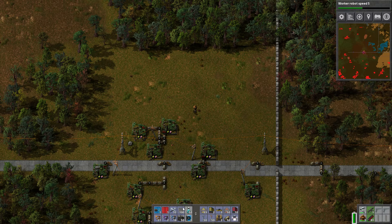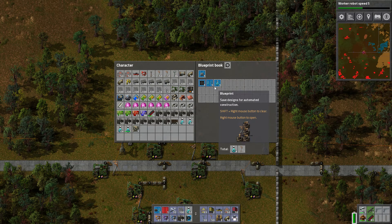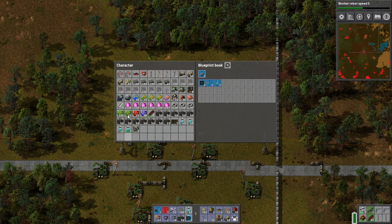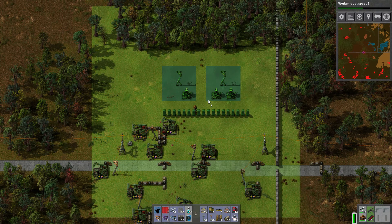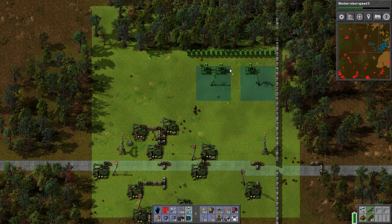So we're going to start tapping these old oil fields and then maybe we'll spend some time expanding our borders, putting out more radars. I'm going to kind of switch back and forth, do a lot of stuff between episodes and come back and try to balance out the two. I spent about maybe a little over a half hour last night between episodes getting all this stuff set up.